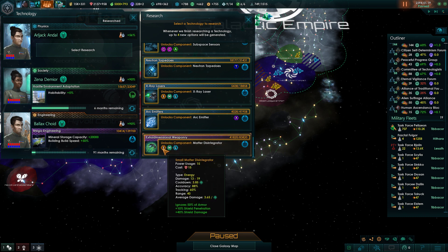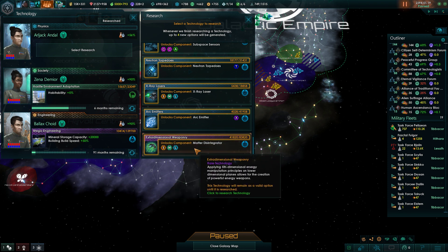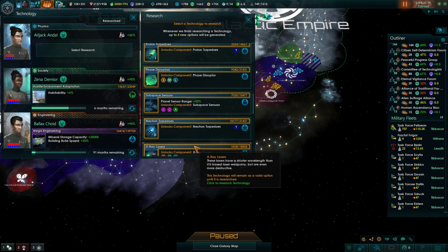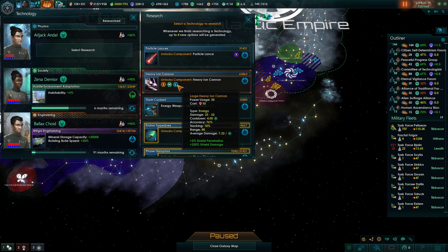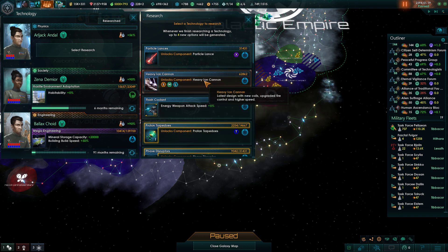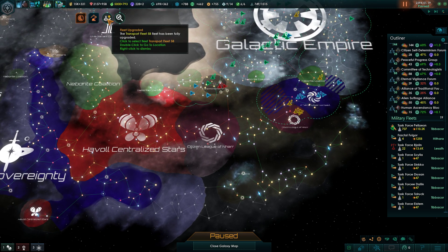Our subspace sensors have better sensor range at 40. The extra-dimensional weaponry has 50 armor, shield penetration, 40 shield damage - not exactly amazing. Situationally they're useful but not really what I'm looking for. They're not really going to help me against the Unbidden, whereas 250 shield damage from heavy ion cannons is going to help me against the Unbidden even if the average damage is pretty low. So we're going with the heavy ion cannons and we'll start fitting our fleet with those.